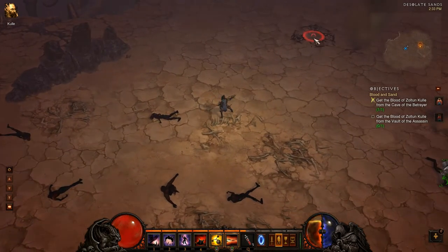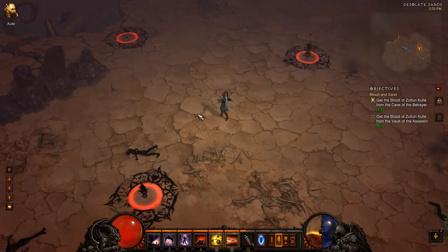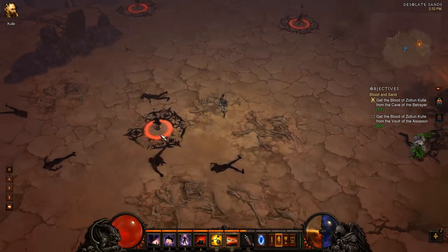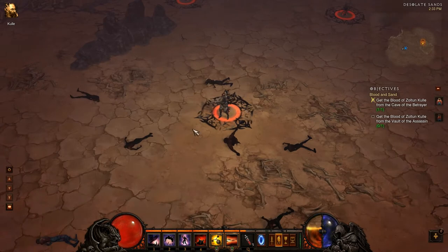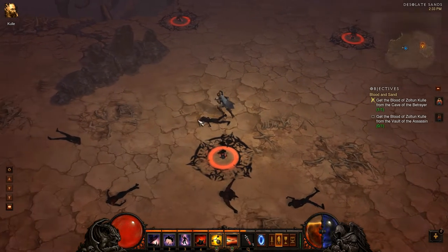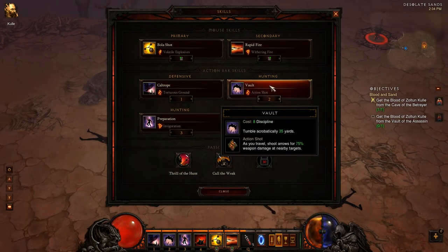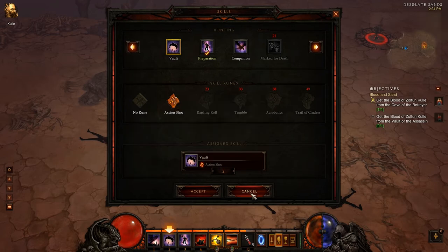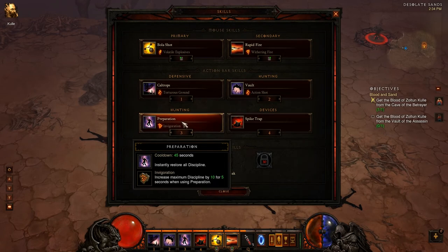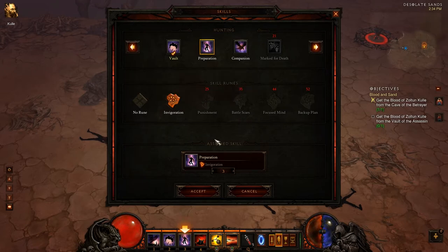Spike Trap is really neat — I can set one out wherever my mouse is, and I can only have three of them out. After three seconds it will activate, and if enemies come into this little black circle, it will blow up causing 275% weapon damage, which is a very heavy amount. I still have Vault, and I've got a rune on it that allows me to shoot nearby targets whenever I Vault. And then I've got Preparation, which gives me all of my discipline back.